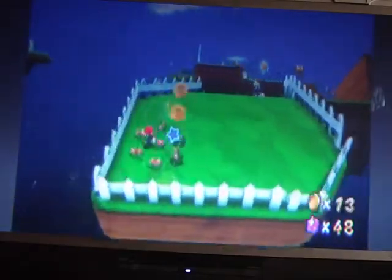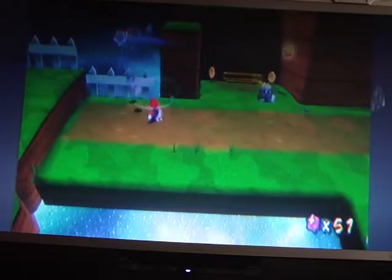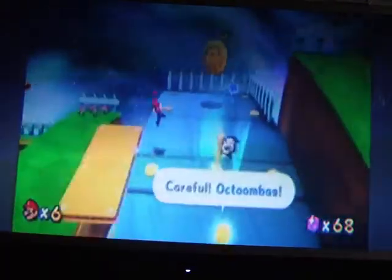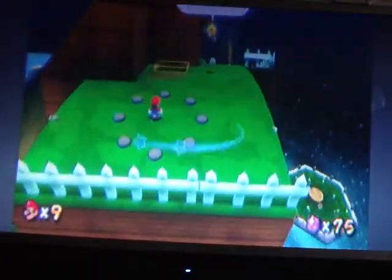These guys are called Octoombas. They can attack you by shooting rocks at you — they're pretty easy to avoid, but I do get hit by them a lot. It takes a while for them to actually attack. If you want to skip the platform you can just do this — there are a lot of ways to get up platforms. Careful, there's no way down if you fall in — you pretty much fall into a black hole. Shooting stars come down and give you three star bits. There's a little secret: if you see eight rocks or shells and spin them, you get star bits and three one-ups.